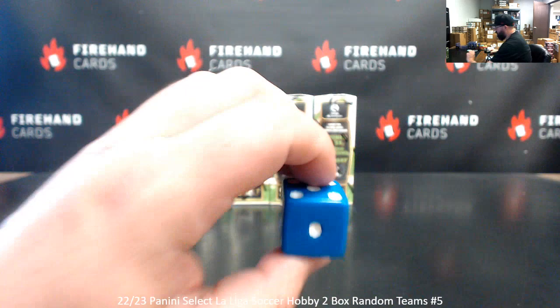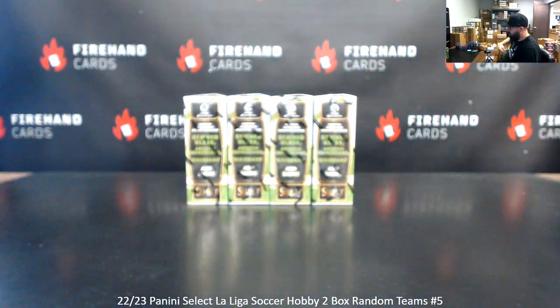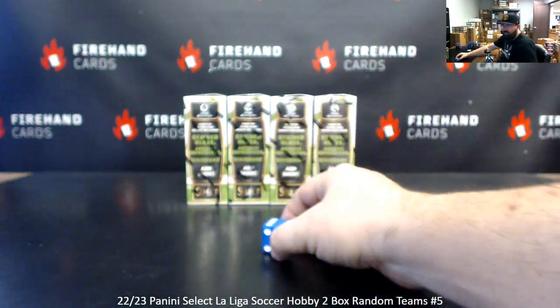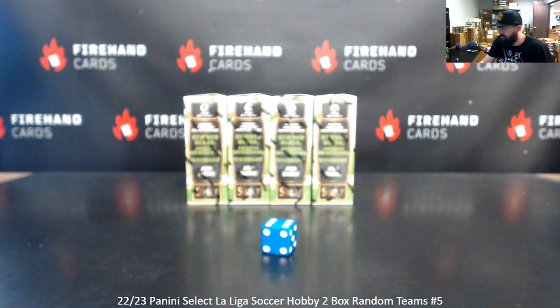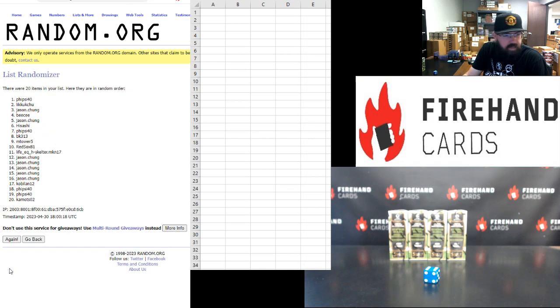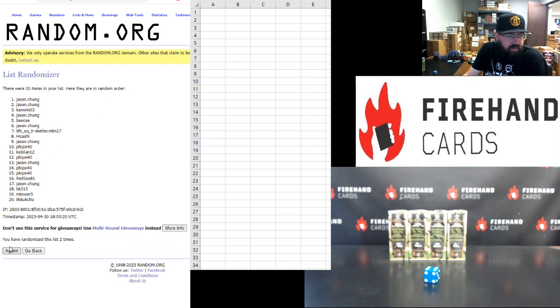We're going to add one to the next roll. One plus five makes six. Jason Chung gets top and bottom — rolling one through six. Jason Chung top and bottom.